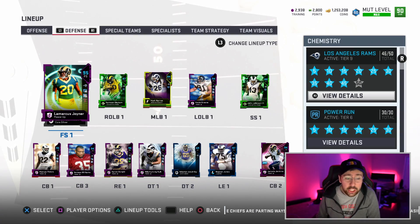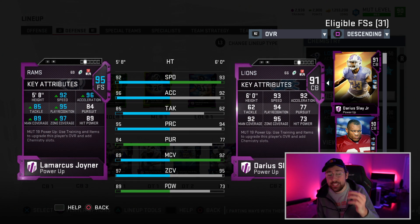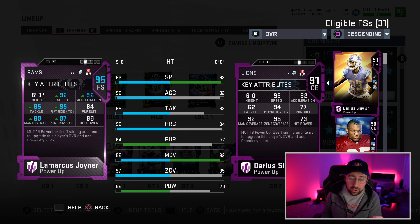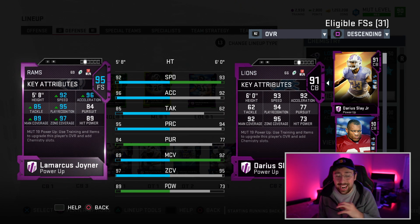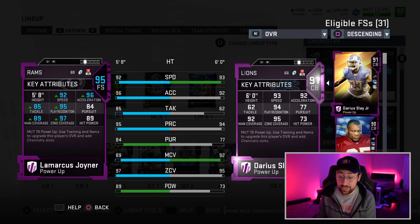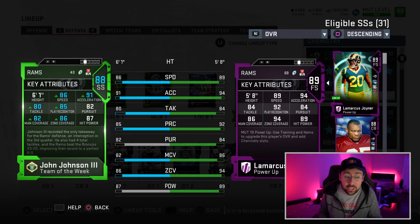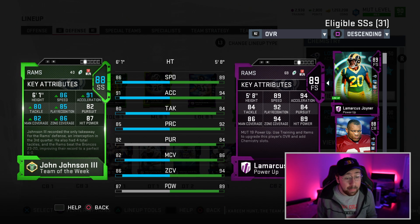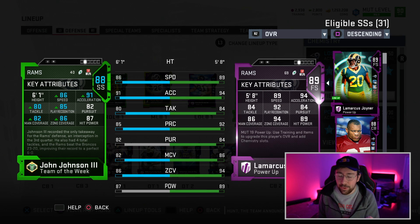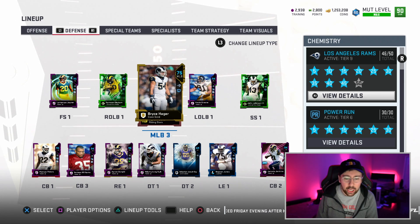The defensive line is not fair — Aaron Donald, Ndamukong Suh, Deacon Jones at 97 overall. Let me go over Lamarcus Joyner: 92 speed, 97 zone coverage, 89 hit power, 95 play recognition — an absolute beast. The strong safety is 88 overall, surprisingly better than you'd think: 86 speed, 86 zone coverage, 87 hit power, six foot one — a good player.